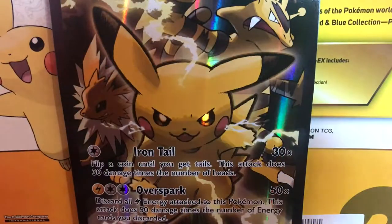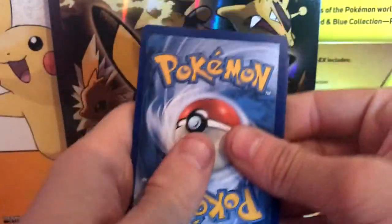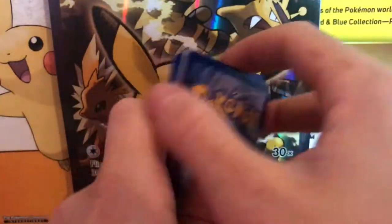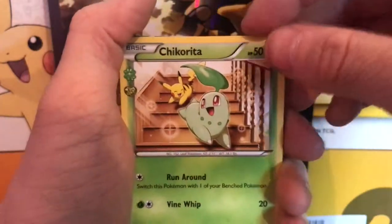Let's move on to our Blastoise pack. That one came out a bit dodgy — can we get another EX? Third pack, third EX? One, two, three — here we go.